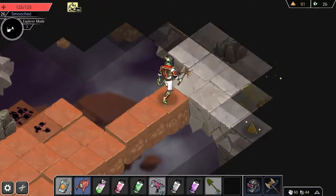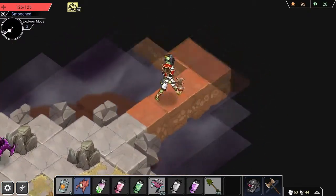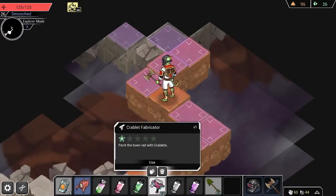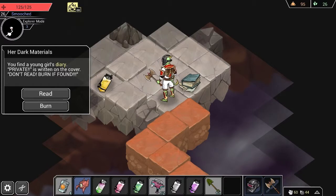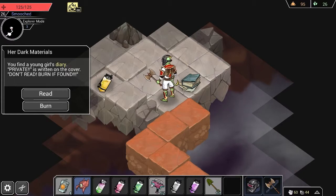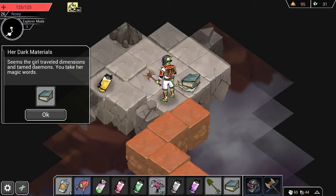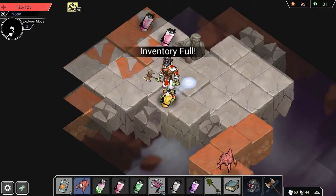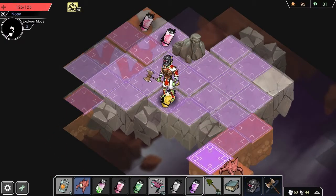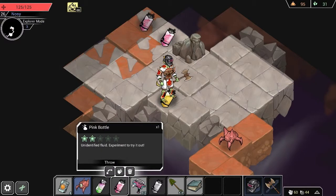I should probably start slinging mystery liquid at things — seems like that would be a viable strategy. The purple crablets are really coming after me. Let's see what happens when I summon a normal crablet all the way over there. You find a young girl's diary. Private — do not read — it's written on the cover. Well, we're reading it this time. Seems a girl traveled dimensions and tamed demons. You take her magic words. Well, that's awesome — apparently we can use this on things. Inventory is full, so time to chuck mystery liquids at things.